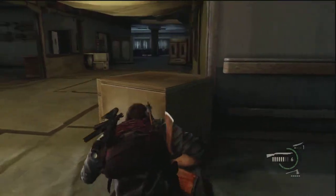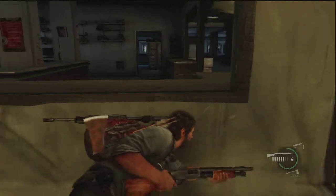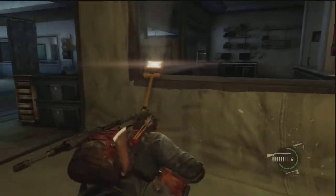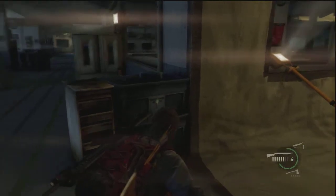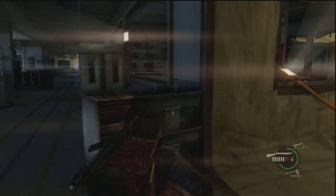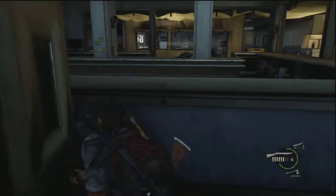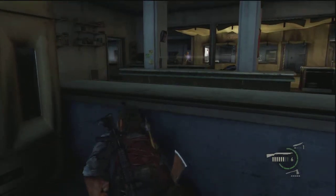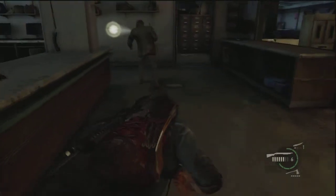Then go to this window over here, jump through it, and walk over here. Now, if you don't want to deal with these guards — I like to deal with them because you can get more ammo — but if you walk to the far left there's a window that takes you all the way down the hall so you can avoid all these guys. But if you don't want to do that, stay over here because a guard should be coming into this room, so just hop over the wall.